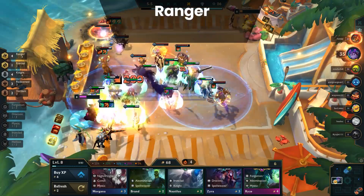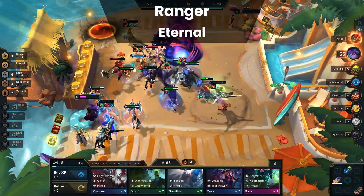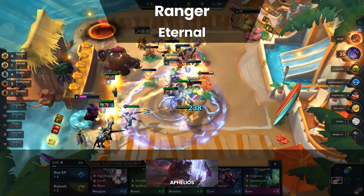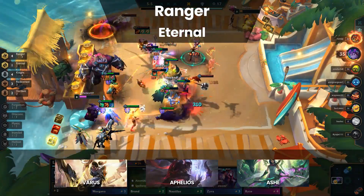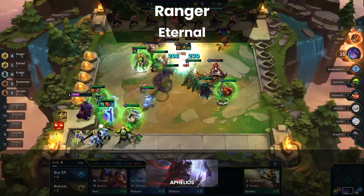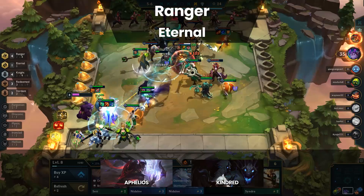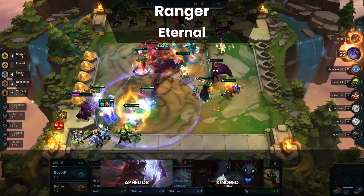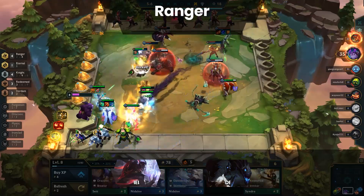Next up we have Ranger and Eternal. Ranger is a middle of the pack composition that can top 4 relatively often thanks to Aphelios. Varus has fallen out of favor and Ashe, while viable, is far less consistent than Aphelios. Most of the time the trait is carried by Aphelios and Kindred which is why Eternal is paired with it. The main selling point of Rangers is that it's another AD option in the meta when you're unable to find Draven.